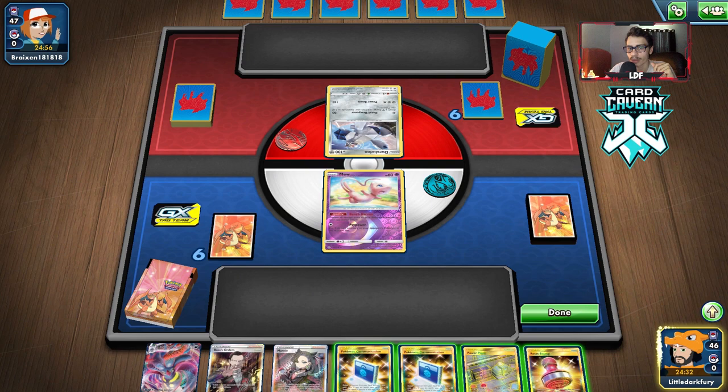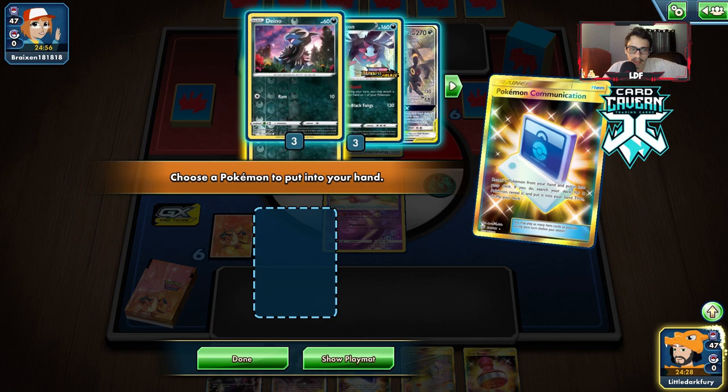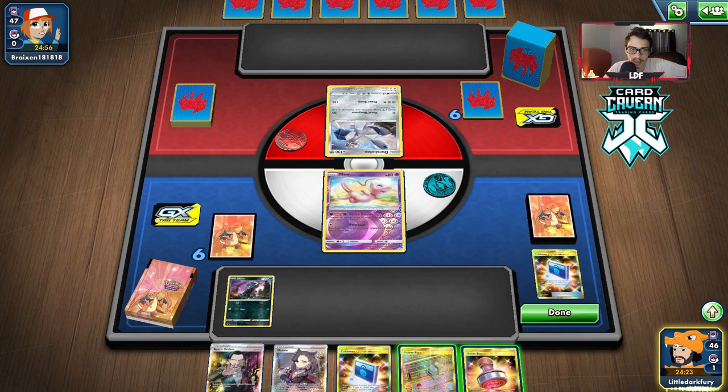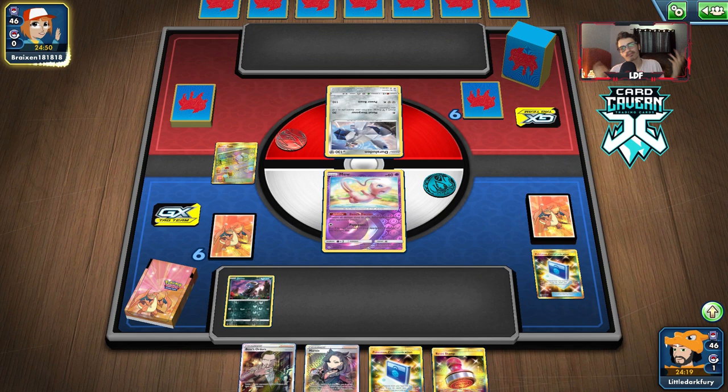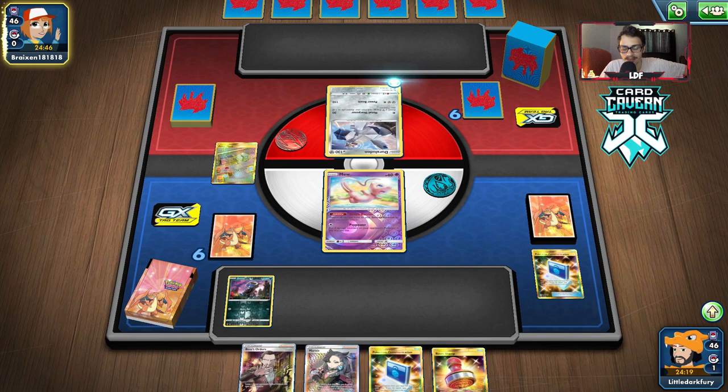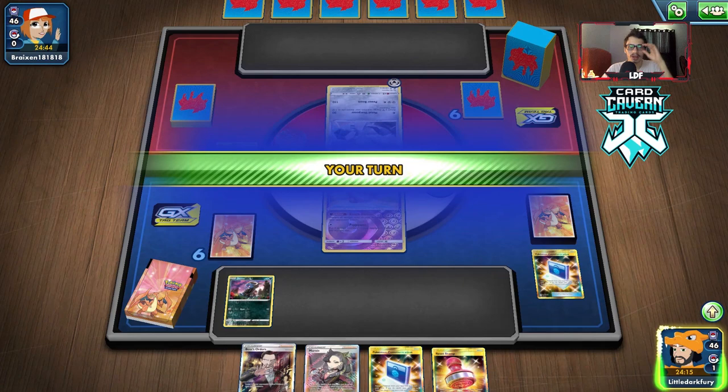Unfortunately our starting hand is pretty abysmal again. We can get a Dino I guess. Looks like we have our Malamars in the deck, but there's not much I can do. We know they have Chaotic Swell — might as well put that down now. My hands with this Malamar Hydrigan deck have been pretty poor. Okay they just have this — we don't have the Marnie unfortunately.